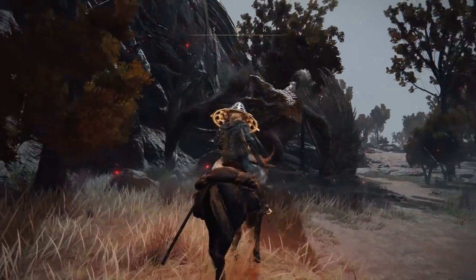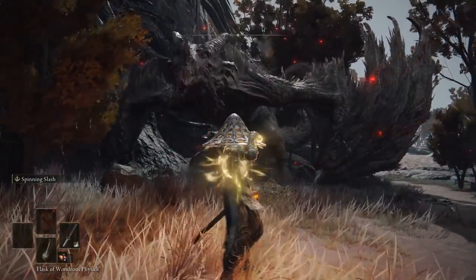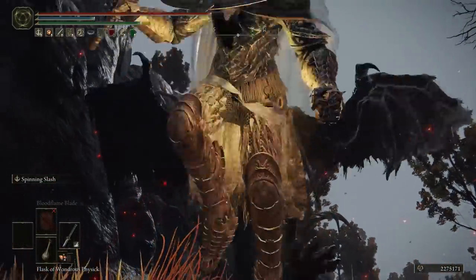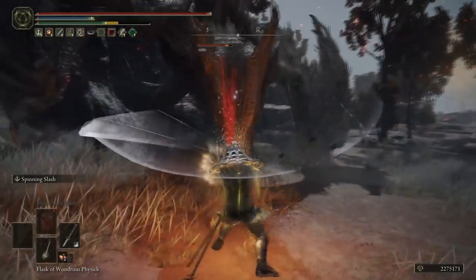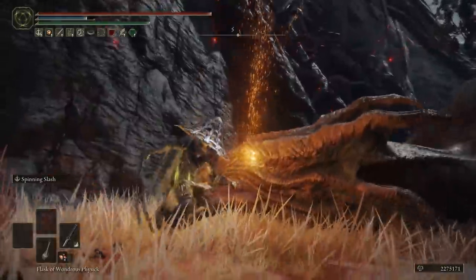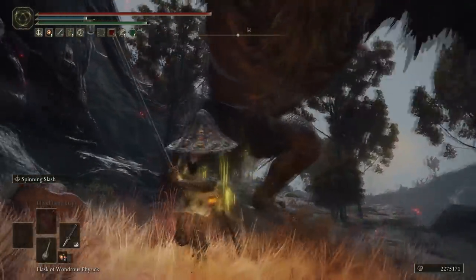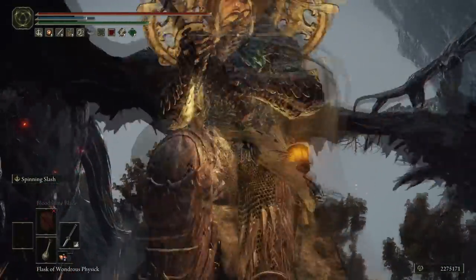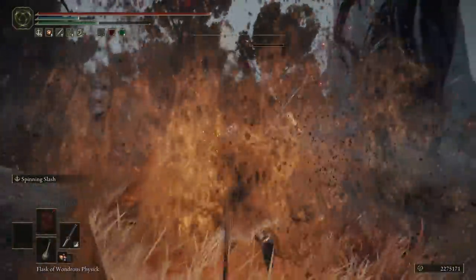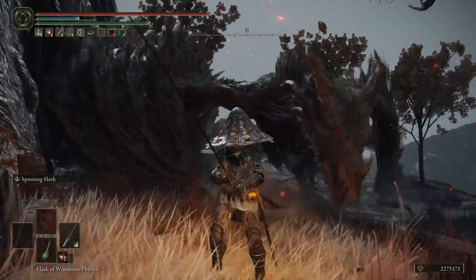Welcome to the first of my Elden Ring build videos. We're starting with a dexterity build that utilizes three main playstyles. I actually use all three of the weapons depending on what I'm fighting, and each one utilizes different talismans, physic mixes, and ashes of war. You might decide to use all three like me, or just focus on one. Ignore my stats and level shown on screen — towards the end I'll explain what to aim for depending on your character level or chosen playstyle.